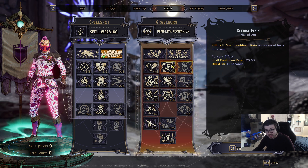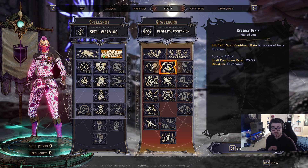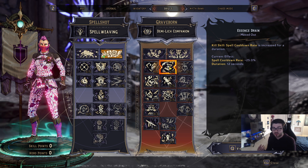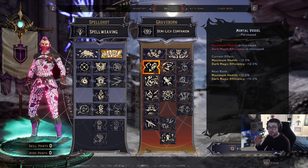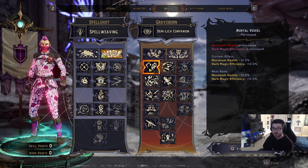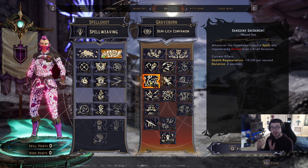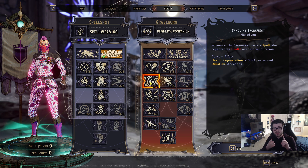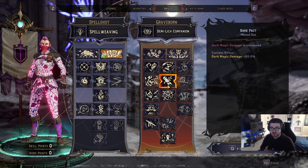Getting into the Graveborn skills is where it gets really interesting. Essence Drain is a kill skill giving 25% increased spell cooldown rate for 12 seconds, but since getting kills is very easy it's essentially active 100% of the time. I also have four points in Immortal Vessel for more maximum health and dark magic efficiency, improving survivability. Three points in Sanguine Sacrament means casting a spell regenerates 15 health per second for two seconds — that's a solid amount of health generation.